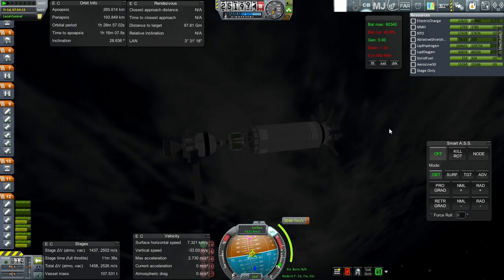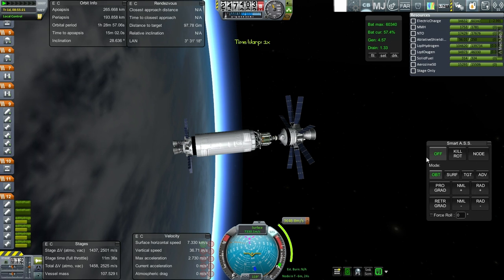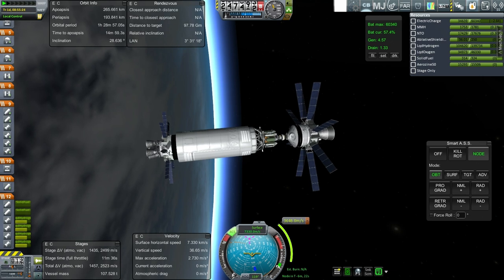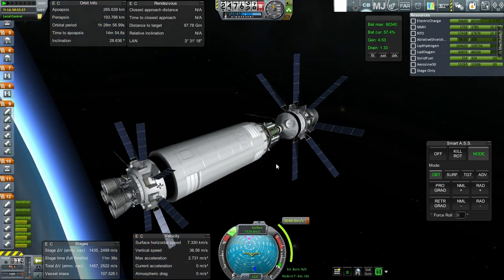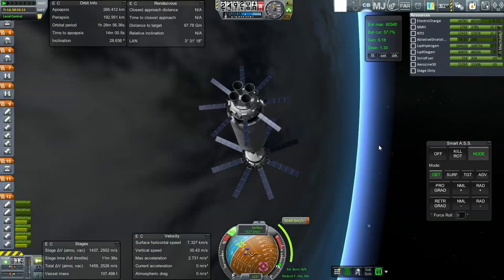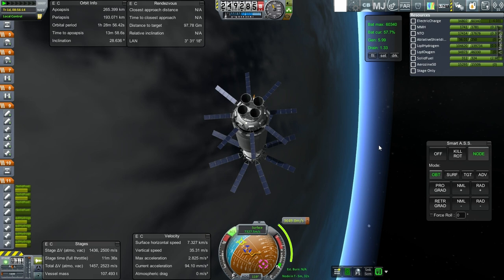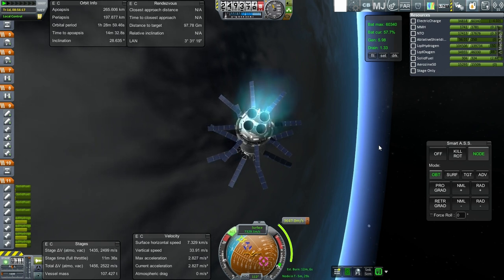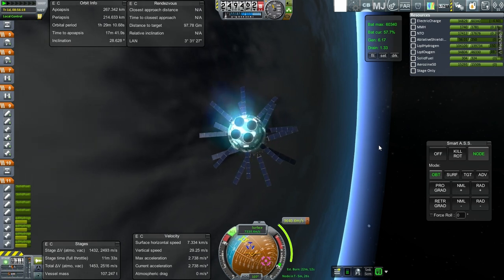I'll take it to the maneuver node. We're six and a half minutes away from the node. I'm going to turn on RCS and let SmartASS take us to the node, just using the fuel on this side so we don't waste anything we might need later. It's going to take a little bit of time to turn. After that we'll light these rockets to settle the fuel down and then go. All right, I'm going to settle the fuel down and we'll just use the engine gimbling to turn towards it. It's going to be a long burn anyway — 11 minutes 34 seconds just on this part, and this won't complete the burn. We'll need to use the service module for the rest.